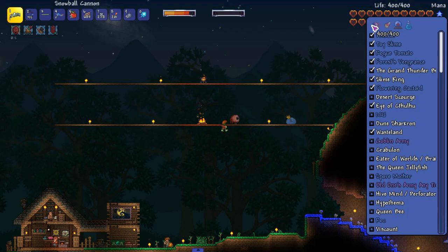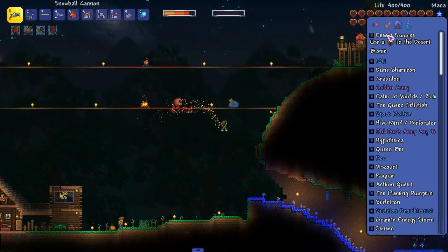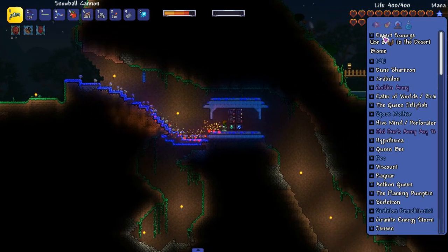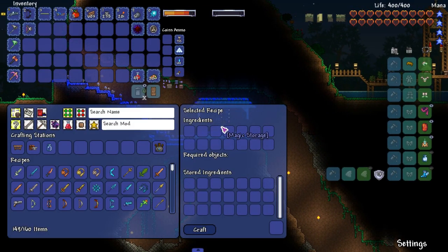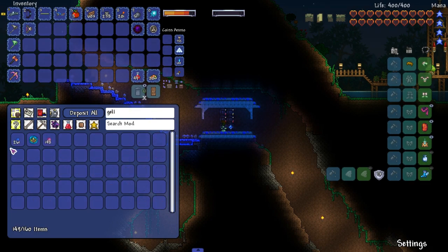I'm trying to get a new armor set but I don't know which one. We can either get the Victite armor set from Calamity, or we could go for the You Would armor set, which means we'd have to take on a goblin event. I don't know how strong I am. The 261 gel — that's not really enough to use a flamethrower.